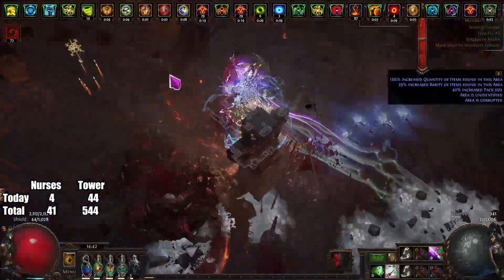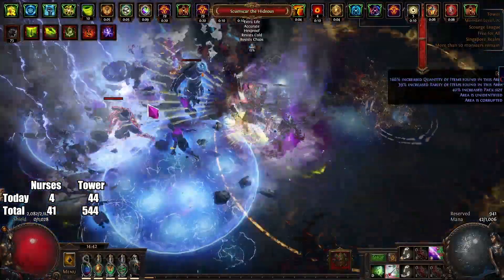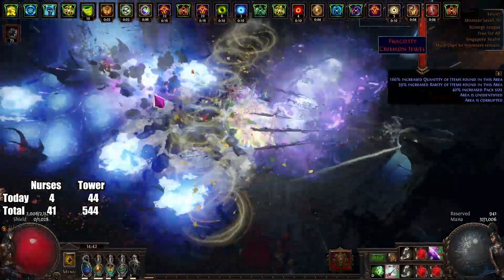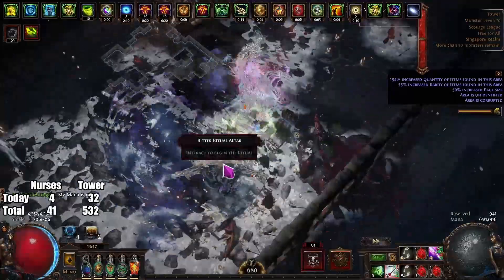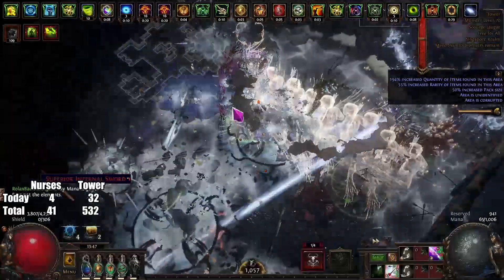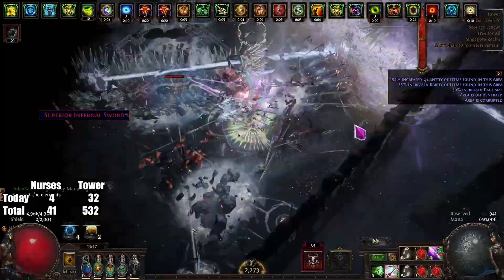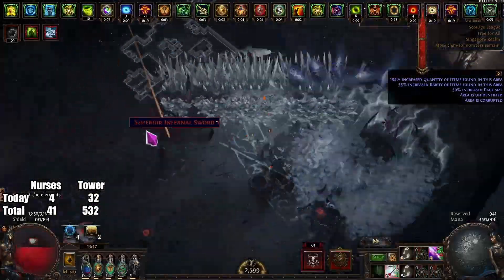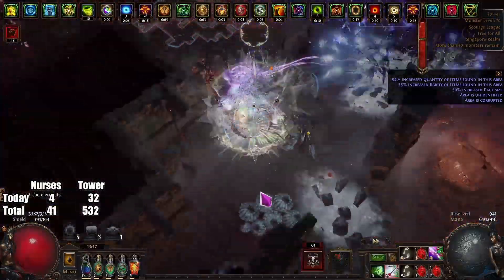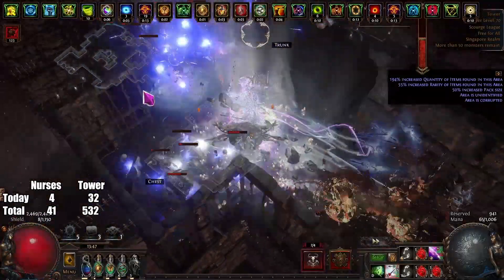If you like Barrage just go for it — you'll probably do more damage because you can focus down a single target from far away using the Barrage node on the ascendancy. You can also stack void charges on targets pretty easily with Barrage. But I just like Tornado Shot more, and Tornado Shot helped me clear Ritual very well and some content like Harvest as well.